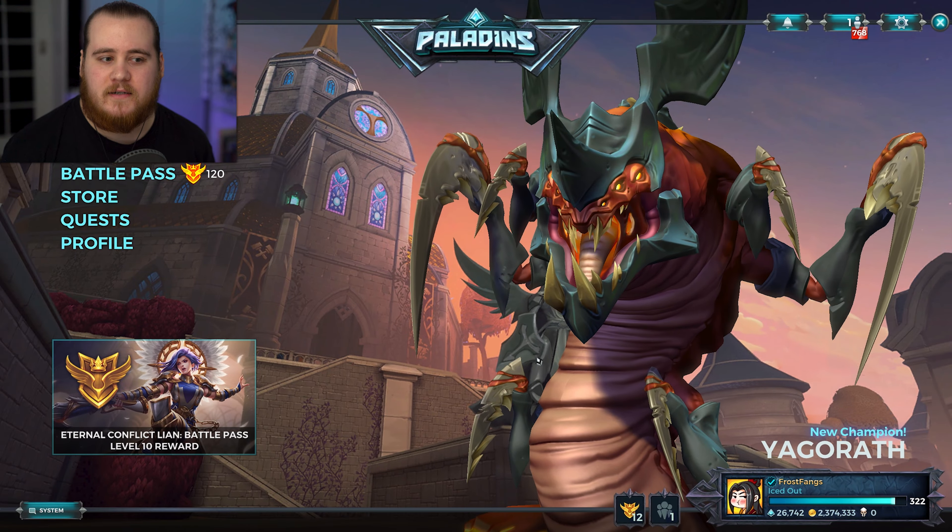Venomous Gourd is going from 6 to 8% lifesteal, which is really, really good. I think they did say it was bugged before and now they've fixed it, so I imagine this will be picked up quite a bit at 8%. Spirit's Touch is having its ability changed — it now gives 8% movement speed for 3 seconds after your F. Another pretty good card, but he's just got so many good options that I don't know if this will actually get used. And then finally, Snake Pit is going from 2%, which was abysmal, to 4.